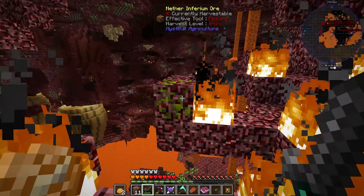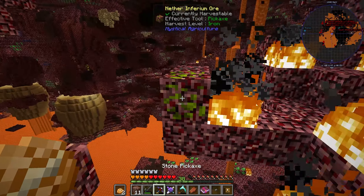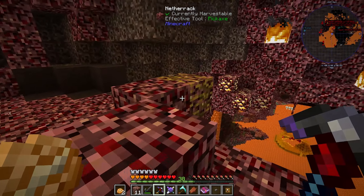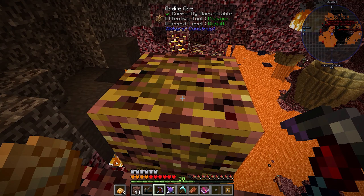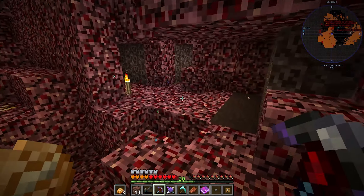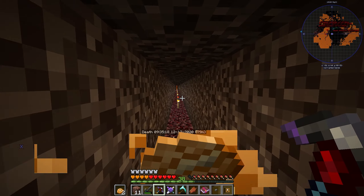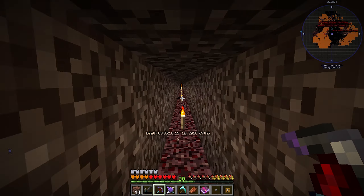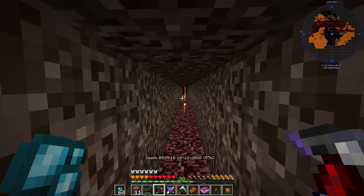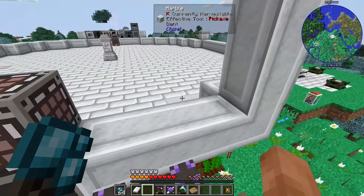Something went horribly wrong here - I mined some of that green stuff but I figured out how to get it without dying. Is that inferium ore? Yeah, it's just that rubbish. I fell into the lava anyway. I do want this though - this stuff is useful. I need to get some more food; that's my last bit. I've got these mineral berries but they're pretty rubbish, so let's head home.